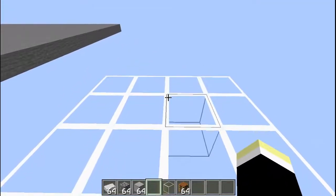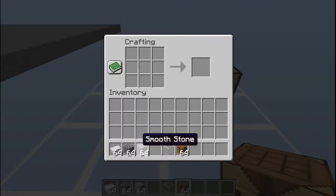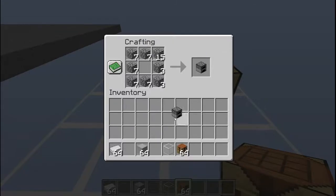The first thing you need to know is you need a crafting table — which is quite obvious. So firstly, you're going to create a furnace. I'm just going to quickly go into creative mode and create a furnace just like that.